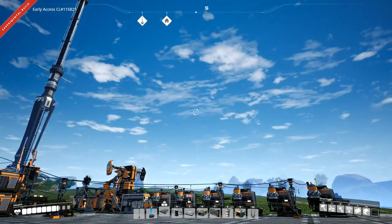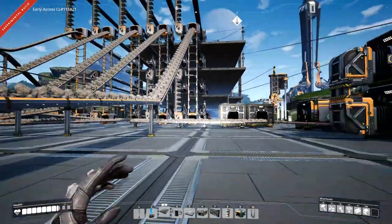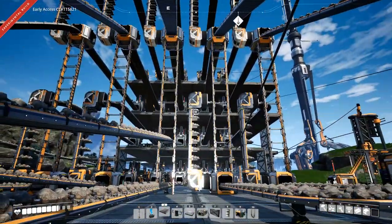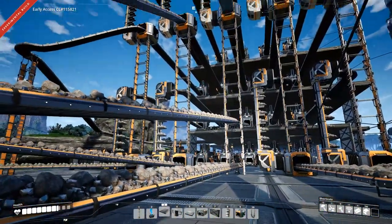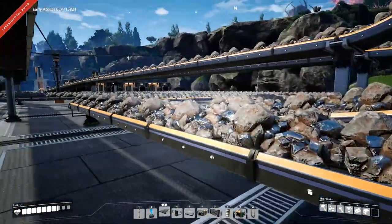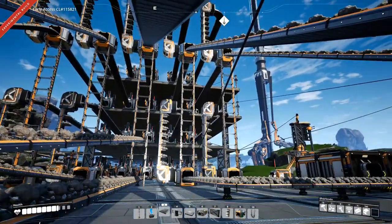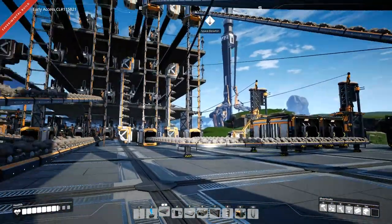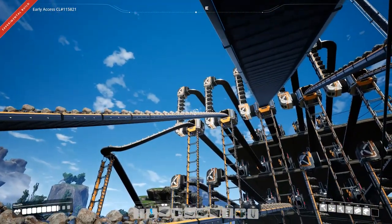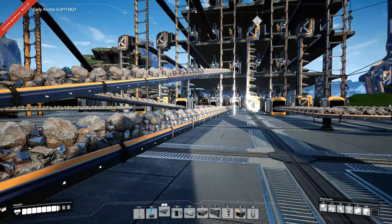Well, there it is — and believe it or not it took about a week in-game to get this done and a lot of materials. The way I've got it set up is those three miners over there doing 60 ore a minute are feeding these plates, and these plates here are just being fed by the 30 ore per minute miners, so they'll handle it on their own. Then this side here is the rods and screws, and the copper is still 15 ingots a minute on the wires, so this should hold up.